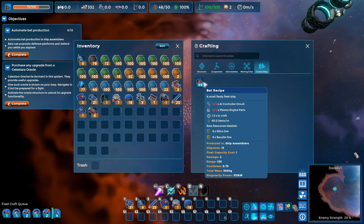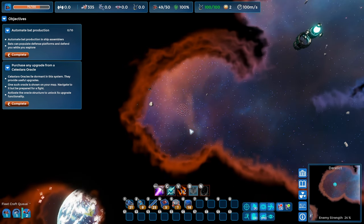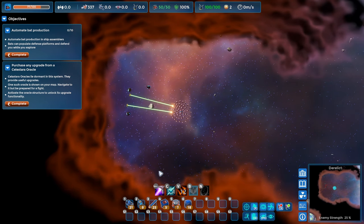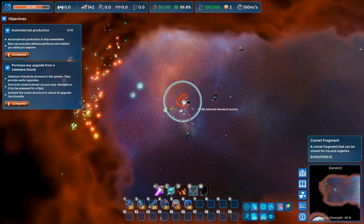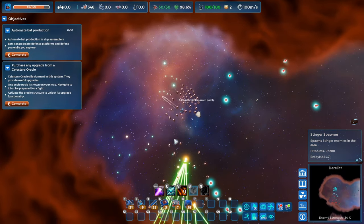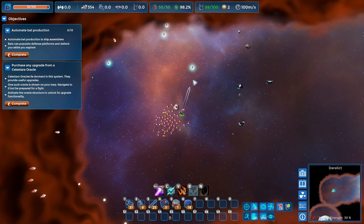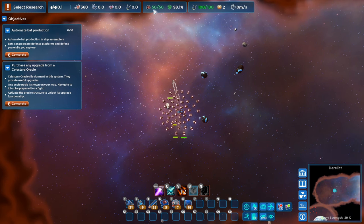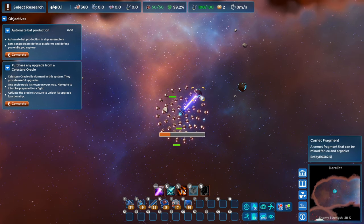I'm going to make my way over to that planet and see what that's all about. More comets — let's grab these. Research, we're at 70 out of 100. Maybe we'll get to 100 by the time we get to the planet. We can take advantage of the extra bonus. We can craft a couple more bats — we've got room for two more. More comets. I've got some people attacking me though. Let's start frenzying on these guys. We're in the battle — see if we can finish these guys off. Might regroup. We managed to keep all of our bats. Our shield took some damage.